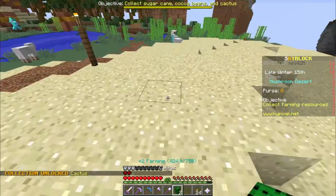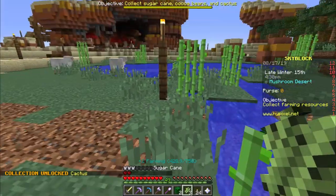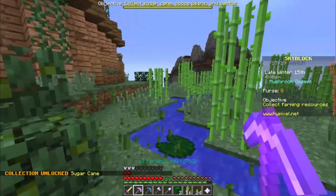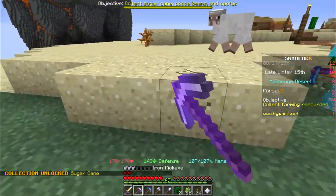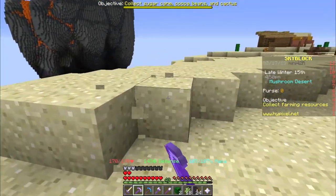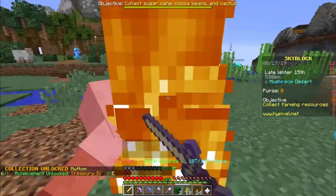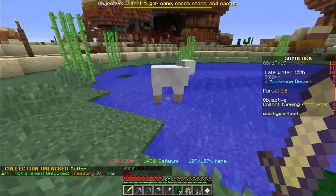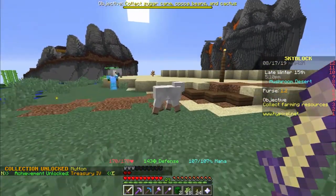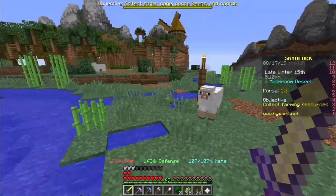I'll get this first of all — cactus. I already had it actually. I can use my pickaxe which is better. No, I don't get sand here. A sheep — should've bought a thing, but that's okay. Collect sugarcane, cocoa beans and cactus. Cocoa beans is this way — that's in the trees.